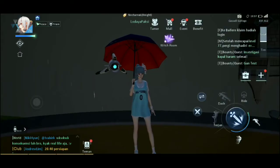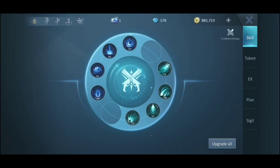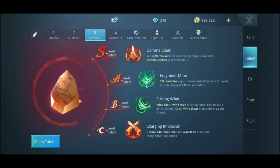Kali ini gue mau ngasih 3 build talent Gunslinger yang biasa gue pake. Karena sekarang ini gue lagi suka main tembak-tembakan. Supaya mudah dan dimengerti, kita sebut saja skill yang kanan itu skill ijo, yang kiri itu skill biru ya.